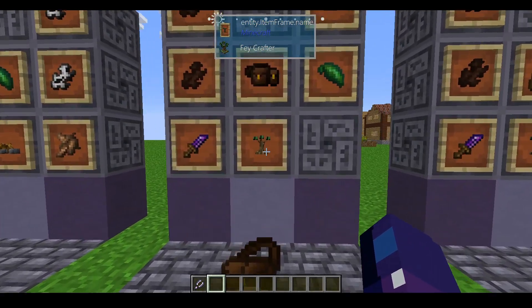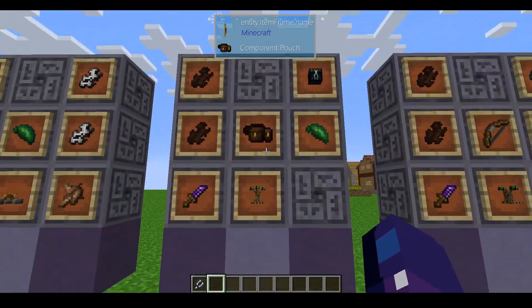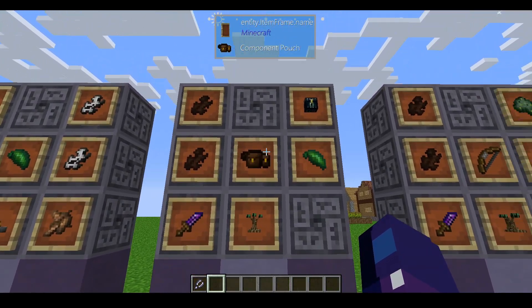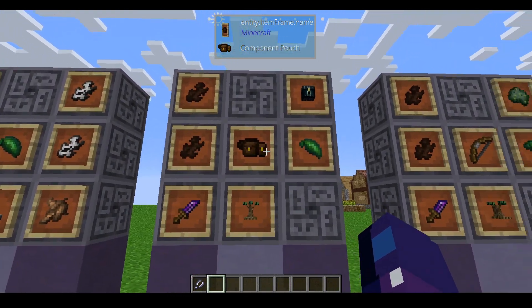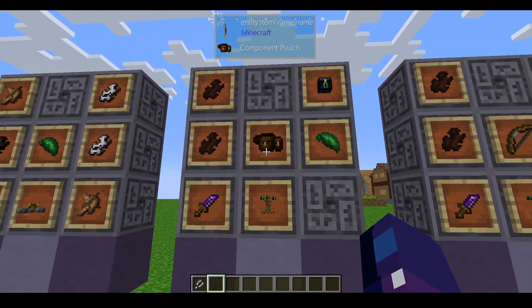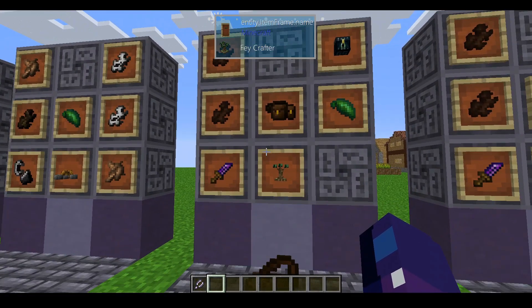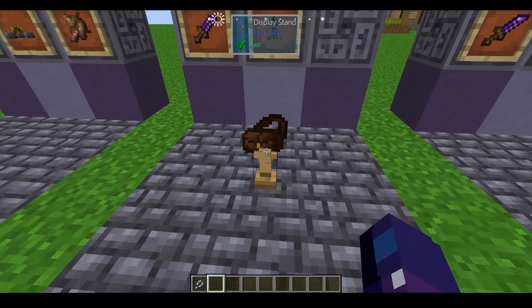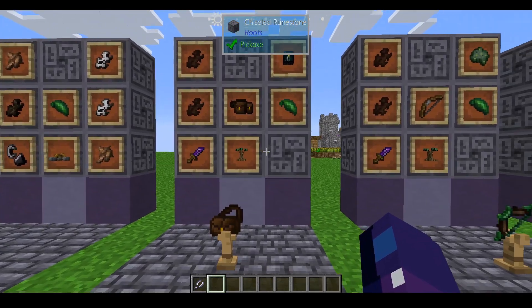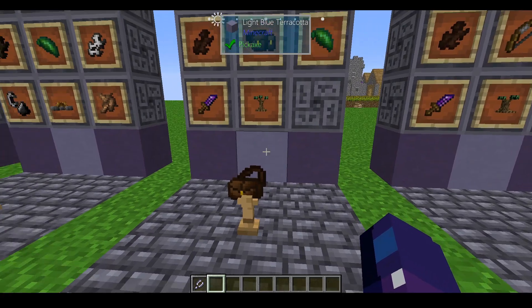To craft it, go into your Feycrafter and add two wildwood barks specifically, a spirit herb, an ender chest, and your component pouch. It's not important to remove the ingredients from the component pouch beforehand as they will carry over to the apothecary pouch once it's upgraded. This is very useful and can be used in the same way as the component pouch — it doubles as a belt bobble and you can access it with a key bind.